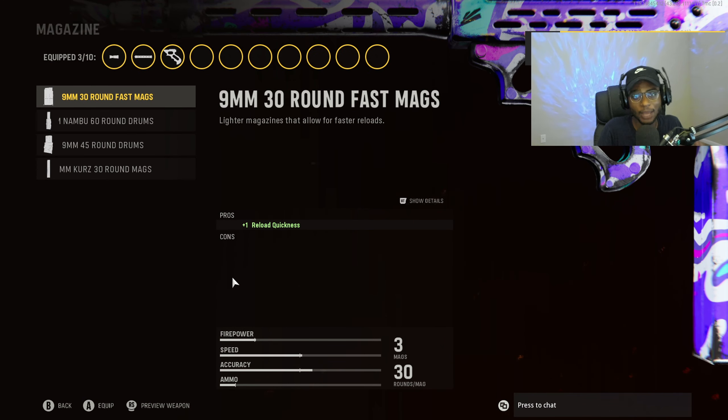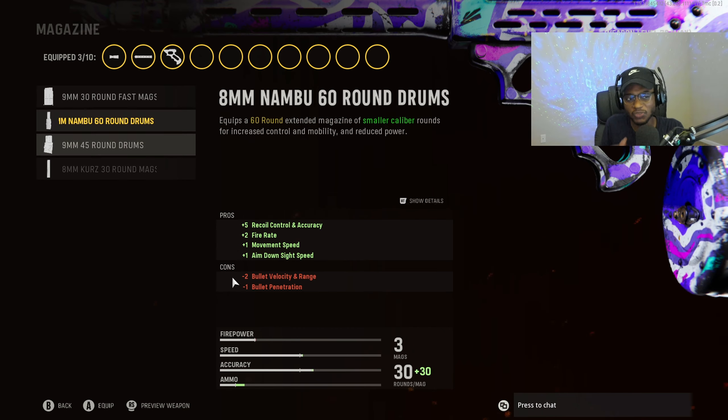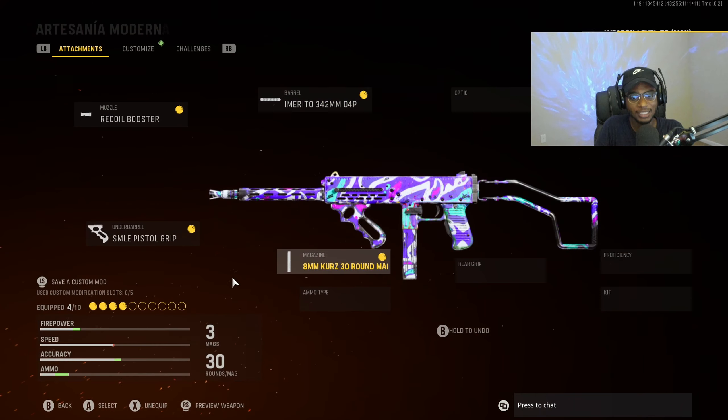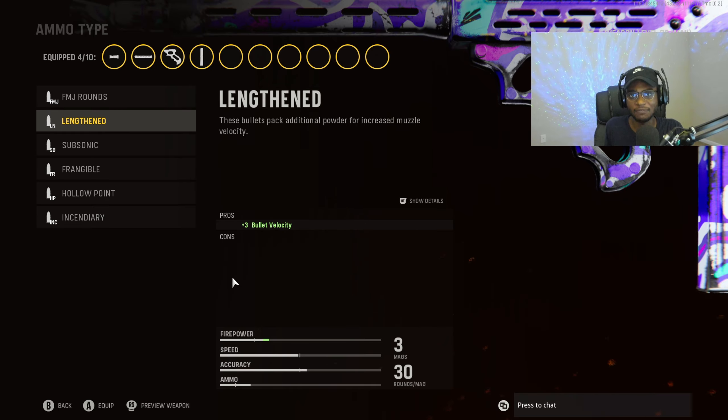For the magazine, this weapon benefits greatly from the Kurtz rounds — the damage rounds for the Marco 5 — allowing us to have a faster time to kill. All the other magazines feel like duds on this weapon; you're going to have a lot of hit markers. If you guys want a solid SMG at all ranges, make sure you have on the 8mm Kurtz rounds. For the ammo type, because this is a submachine gun, we have to run Lengthened to get a faster time to kill at those longer ranges.